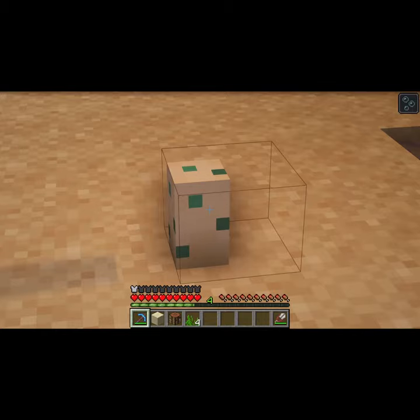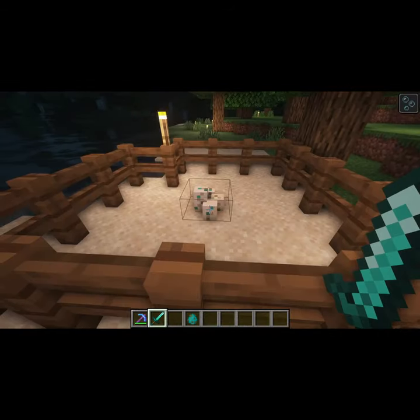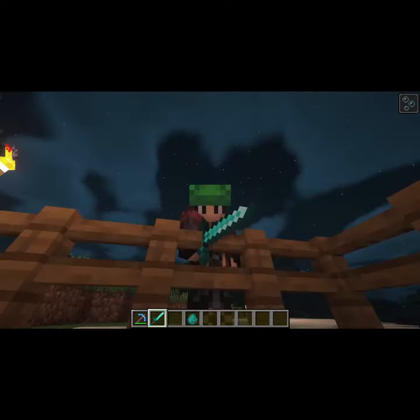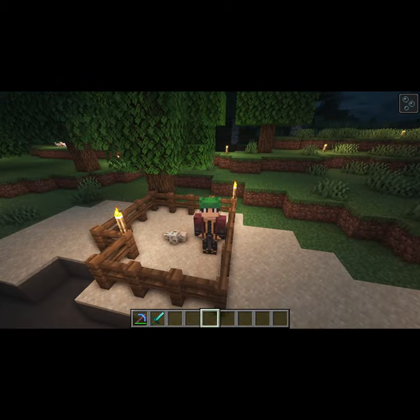If you want to move the egg, do so by using a tool with silk touch, because now we need to protect it. Your new sea turtle eggs will almost never grow during the day, so it's important to keep them well protected at night. This does mean that we'll need to not sleep the night away. It'll take about three to seven Minecraft nights for your eggs to hatch.